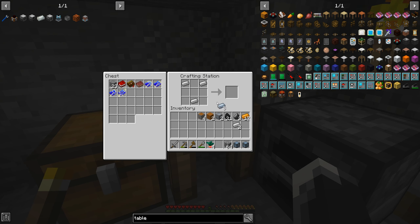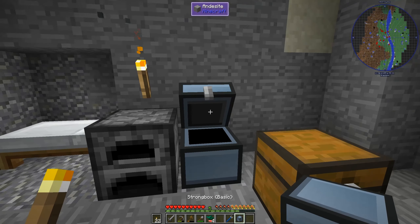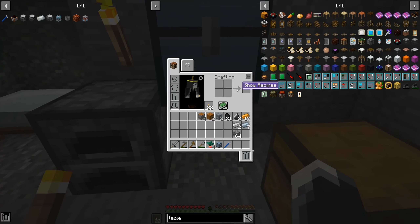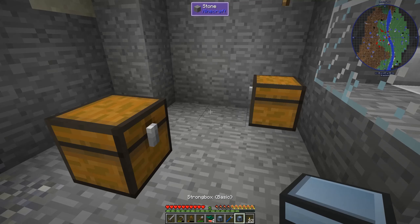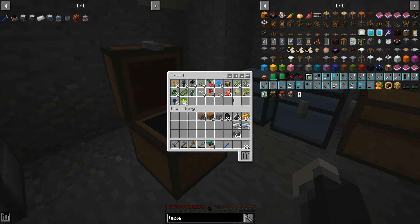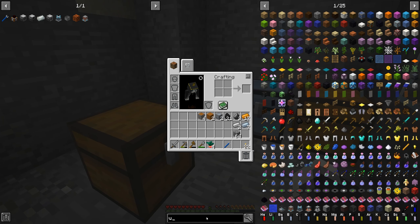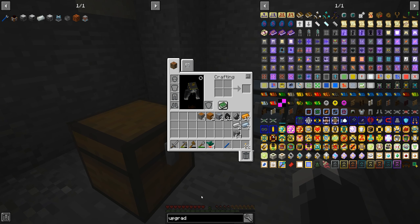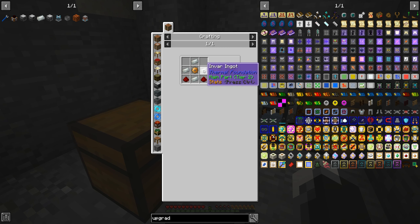I do need to make the wrench, which is unfortunately going to cost us some iron at this point. Now we have the ability to move stuff around easily. They also sit next to each other, which is something these chests don't do too well. There are upgrades to these.